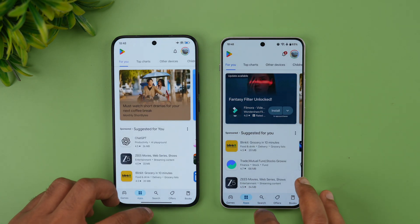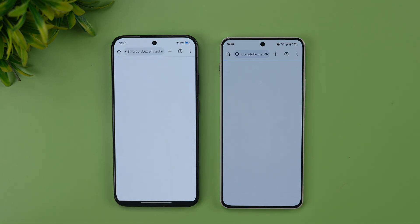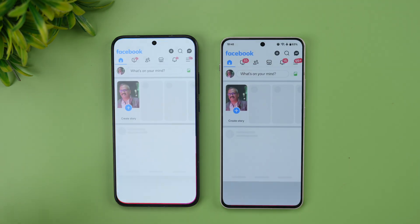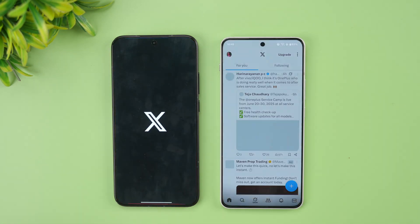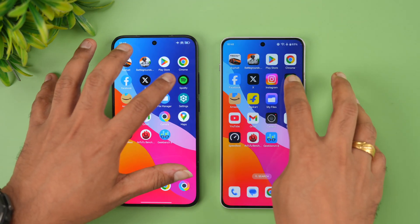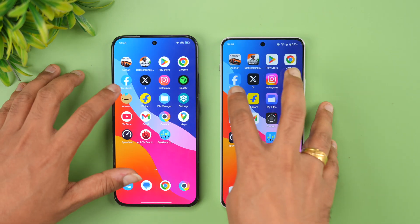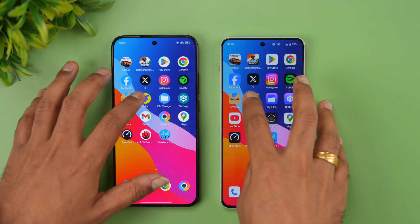Next is the Play Store — here OnePlus is faster. Chrome browser — again OnePlus is faster. Facebook — Poco is slightly faster. Twitter — again OnePlus is faster. Instagram — OnePlus is faster. Spotify — OnePlus is faster, almost the same time.